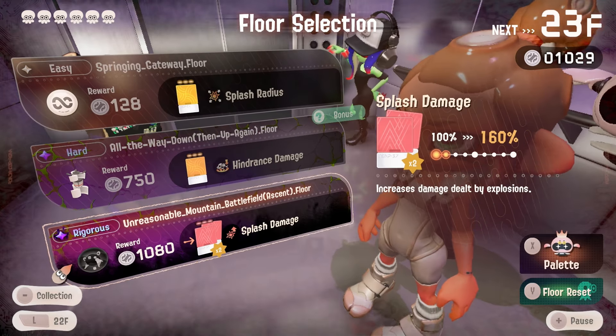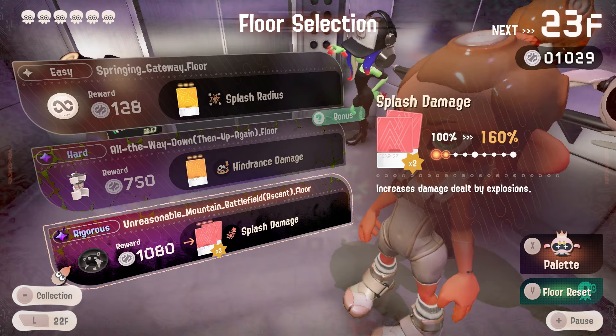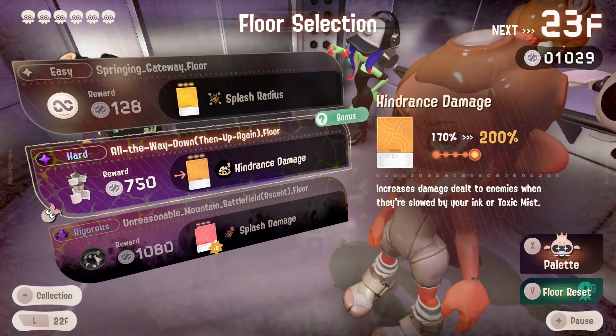Splash damage is so much more useful than bigger splash radius if you combine the two. This gives me an idea — what if I did one of these runs but tried to make the ultimate Clash Blaster with high splash radius, high splash damage, piercing, and fast fire rate? Let me know if you'd like to see that.